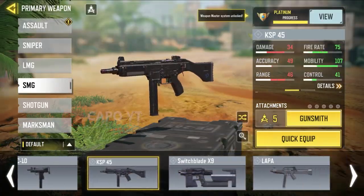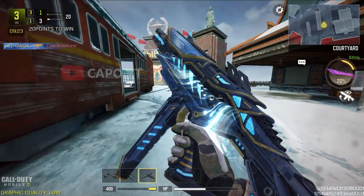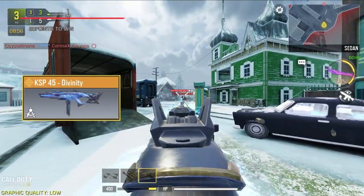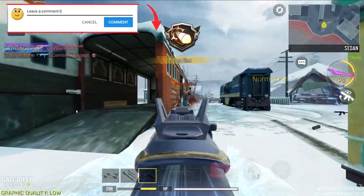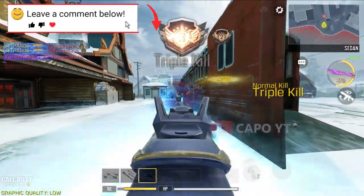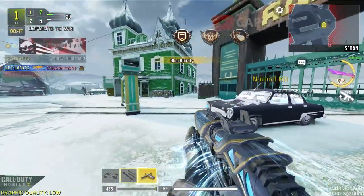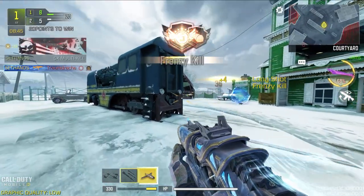Then we move on to the KSP45. Sadly the KSP45 is not a great gun in ranked or battle royale. However, the legendary skin is the best because it has a cool kill effect and great colors. The iron sight can be used in long ranges, but since the gun isn't that great you won't feel much of a difference.